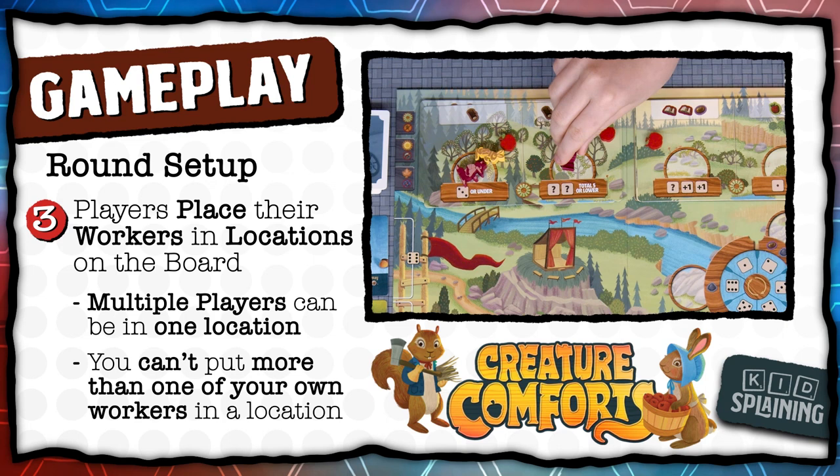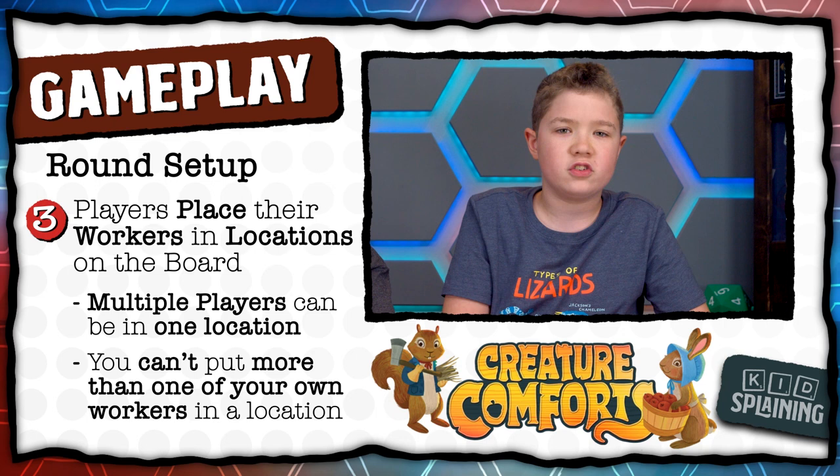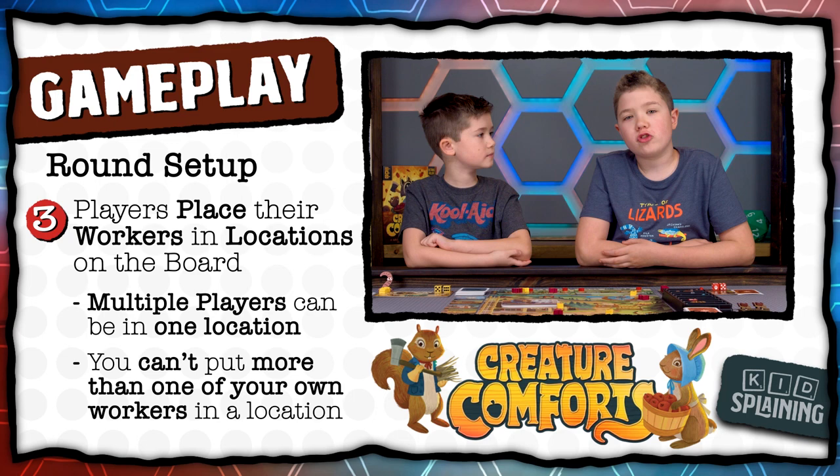We'll talk about what each location does at the end of the video. On your turn, you're going to combine your two dice with the four white dice and assign them to the locations with your workers in order to get resources. When you place your workers, you already know what your family dice are for that round, but the white dice haven't been rolled yet. You also need to pay attention to how many dice each location requires because you only have six dice to spend.